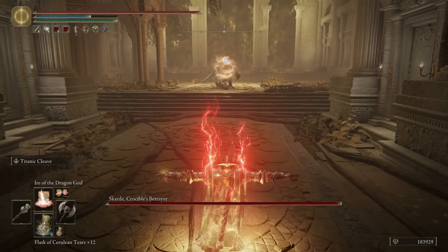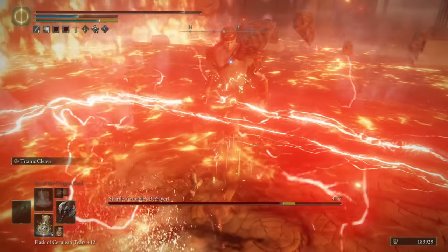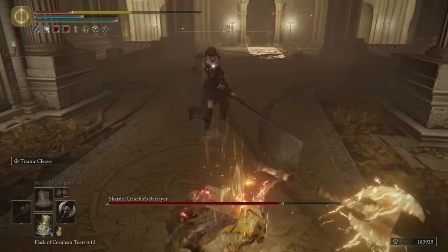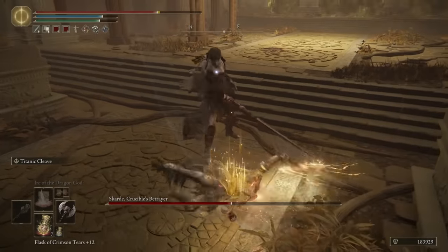Gideon gets assassinated by Skarda the Betrayer of the Crucible. Skarda fights just like a Crucible Knight would, but with basically all the Crucible incantations at his disposal. He can deflect attacks and spells with his shield — I did use the Axe of Rust for this fight, and he even blocked the Titanic Cleave Ash of War.